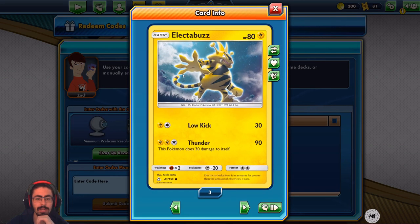Next up we got ourselves some Electabuzz, 80 HP. Thunder — this Pokemon does 30 damage to itself. That's a steep cost for three energies.